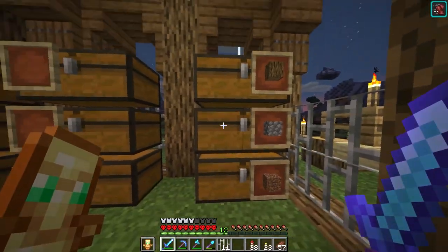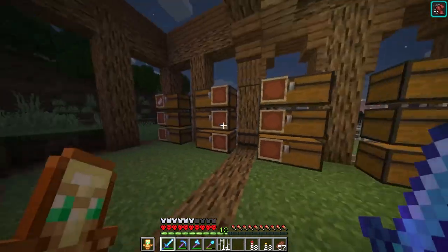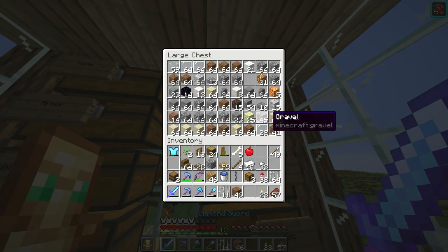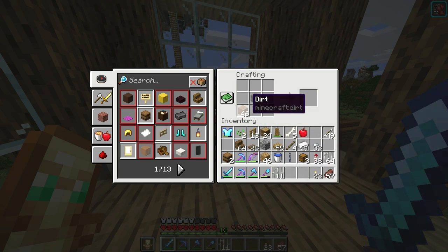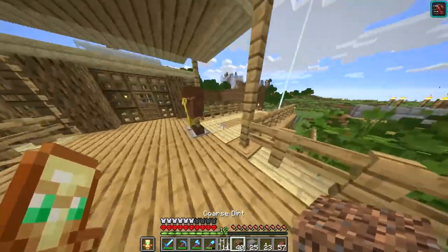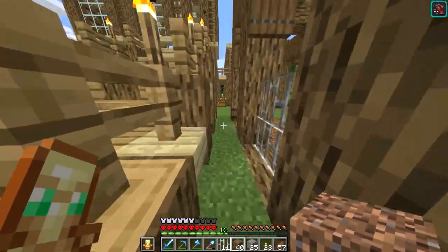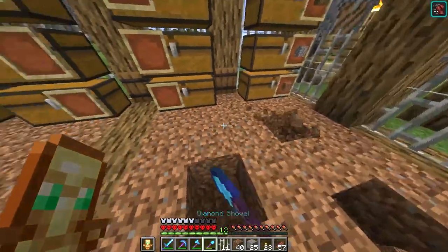I'm also going to be making some coarse dirt, because I want to texture the ground of our storage area. How do I make coarse dirt? Oh, it's like this - yeah. The reason I want to make coarse dirt is because I want to texture the ground of our storage area with coarse dirt and dirt. This flooring is actually inspired by Mythical Sausage, because he has done this kind of flooring before and I think it looks really nice. I'm just going to be putting this in some random spots.